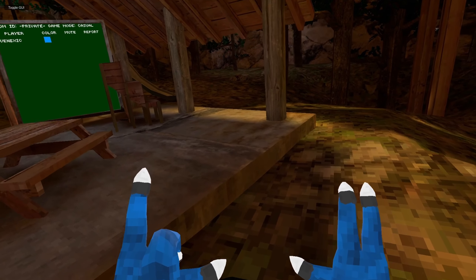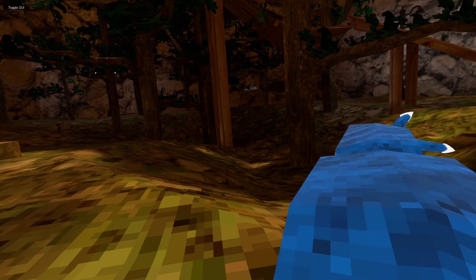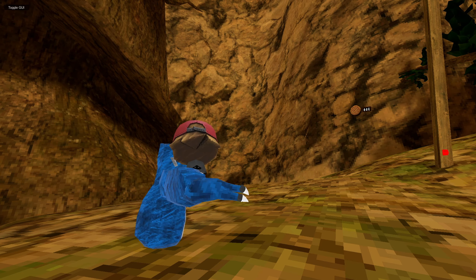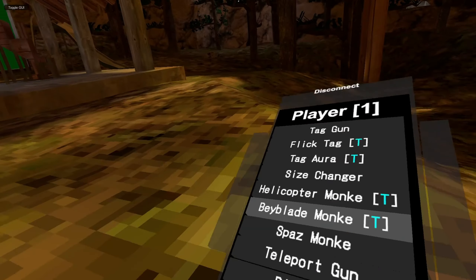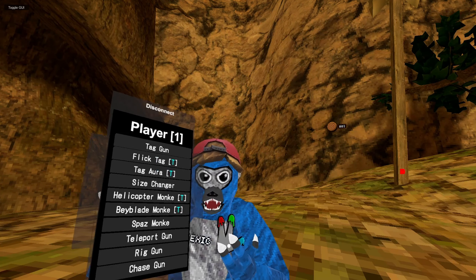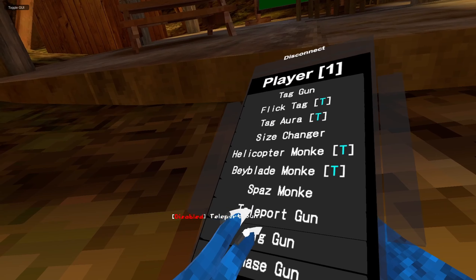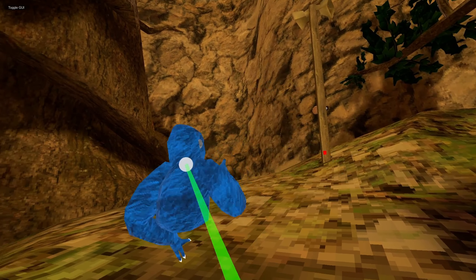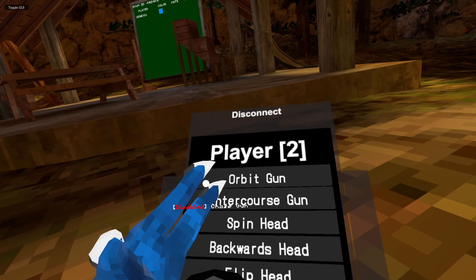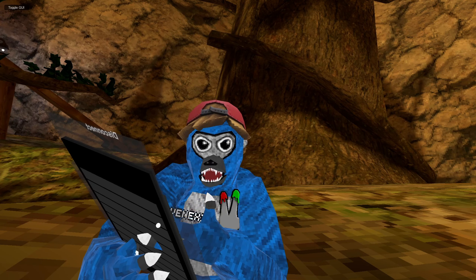Size Changer: you go bigger with this one and smaller with this one. We have Helicopter Monkey — yeah, that's just crazy. Then we have Bayblade Monkey: you turn into a bayblade. Then we have Spazz Monkey: it spazzes you out and you can't actually stop it unless you click it again. Then we have Teleport Gun: you can teleport anywhere with this. We have Rig Gun: it's going to shoot your rig there. We have Chase Gun: you chase people, though I'm not really sure what this one does. Orbit Gun: also not sure what this does.